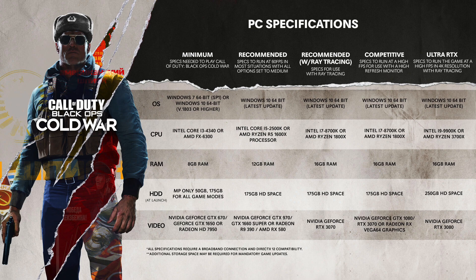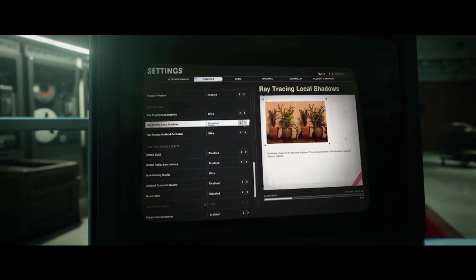Moving on to the competitive tier — it's the same as recommended with ray tracing, however the only change is the GPU: you'll need an Nvidia GeForce GTX 1080 or RTX 3070, or Radeon RX Vega 64. Finally for ultra RTX 4K, it's the same as competitive but with two changes: HDD goes up to 250 gigabytes, and for GPU you'll need an Nvidia GeForce RTX 3080.